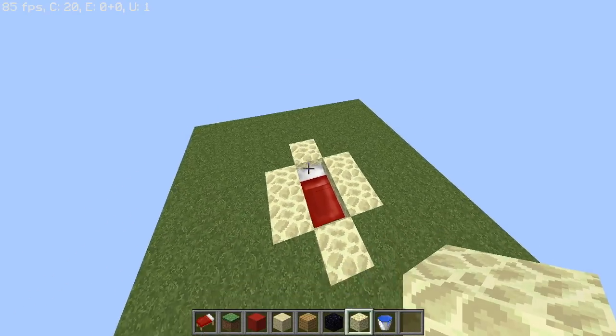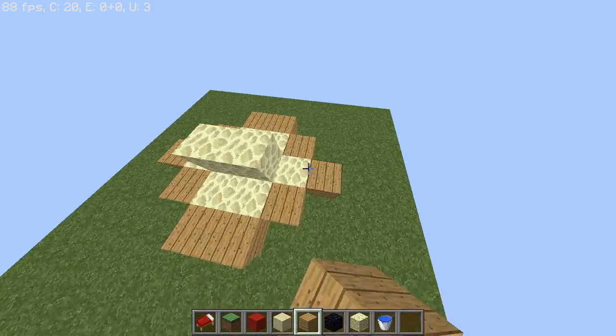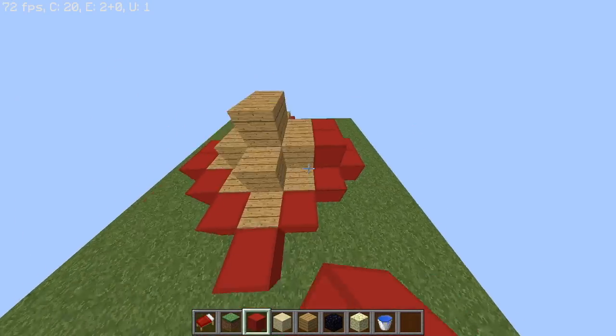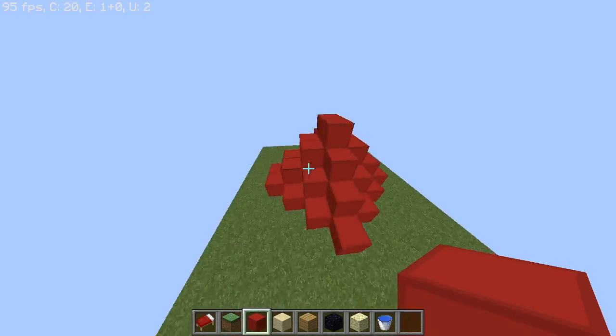Number 10 on the list is the layer. Basically, you just have a layer of endstone, then a layer of wood, then a layer of wool. It's just however many layers you want, you put them on. This is easy to make, easy to remember, but it's not the greatest.